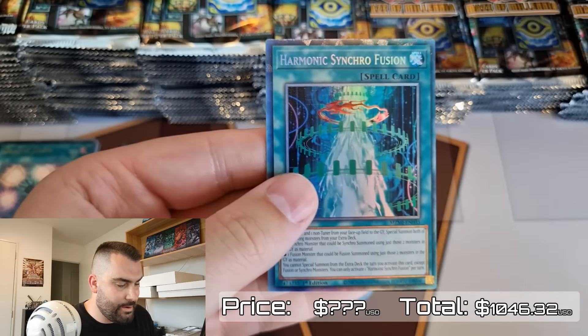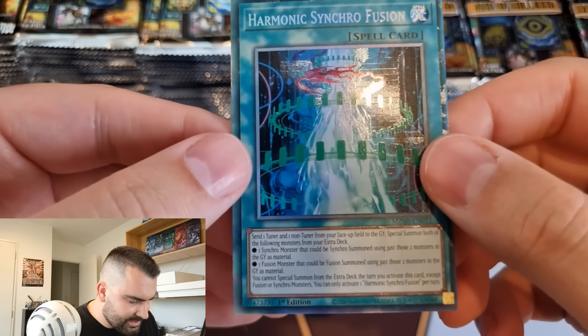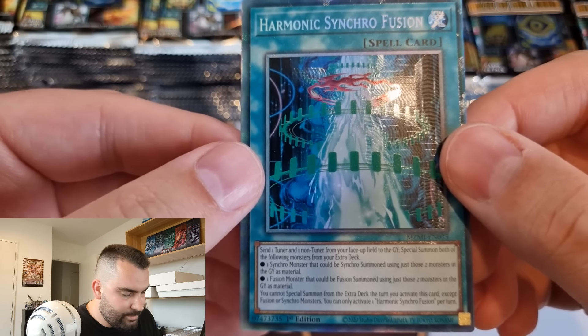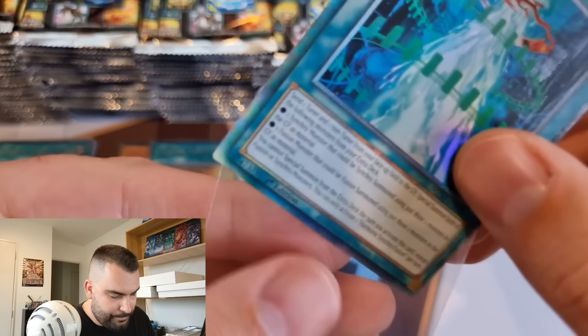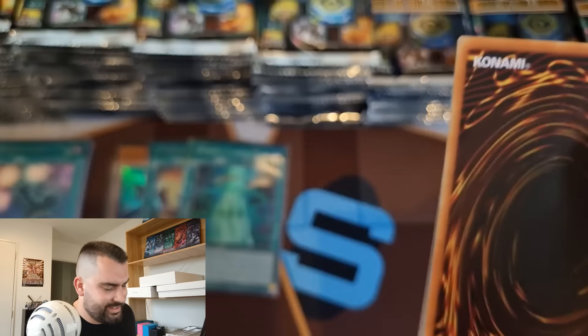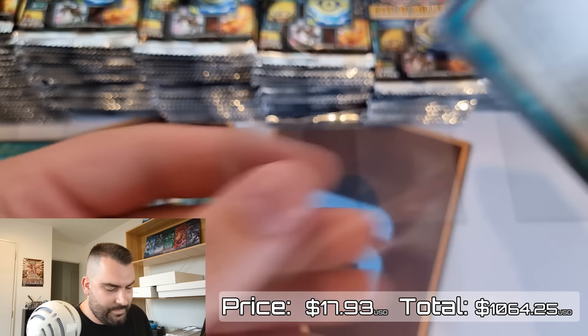It's going to be interesting to see Thrust's trajectory because when it was confirmed as an ultra, people were fire-selling their secret rares. Reading the collector's rare card: normal spell, send one tuner and one non-tuner from your face-up field to the grave, special summon both of the following monsters from the extra deck - one synchro monster and one fusion monster that could be summoned using just those two monsters. You cannot special summon from the extra deck that turn except fusion or synchro monsters.